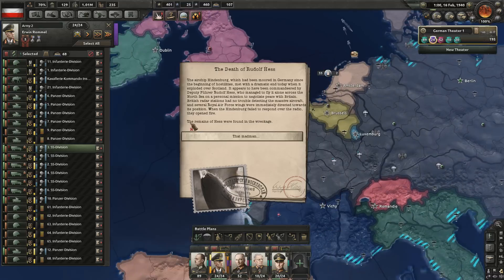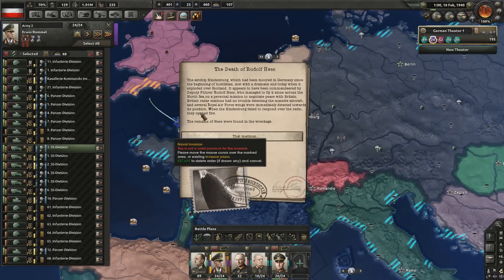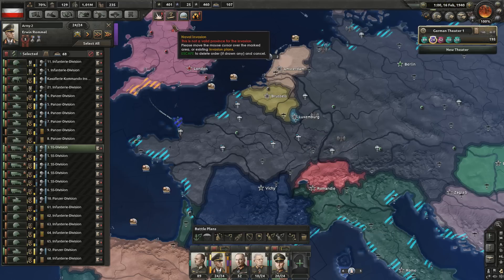What we're going to be doing today is hopefully try to knock the UK out of the war, definitely get air superiority around here, and try and plan a naval invasion. Also, Rudolf Hess is dead, so, you know, bummer for him. That madman, he's gone.